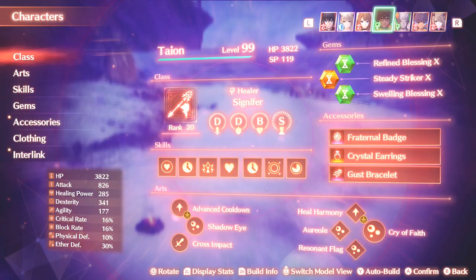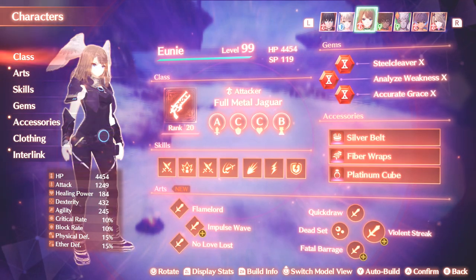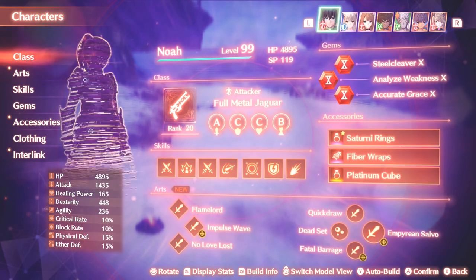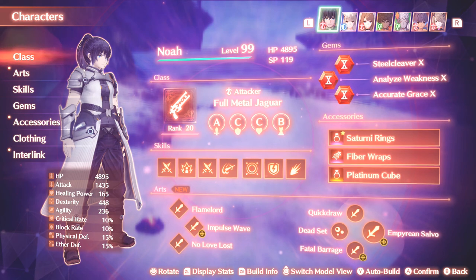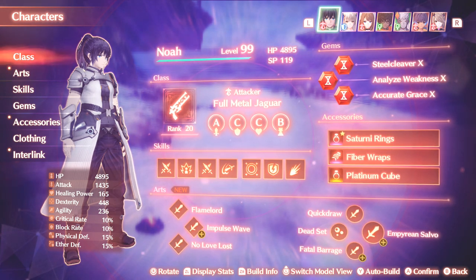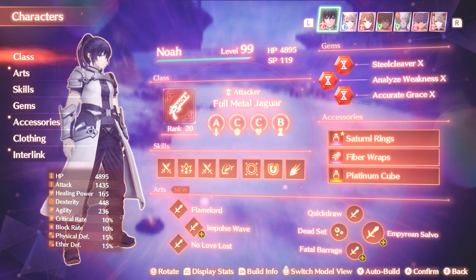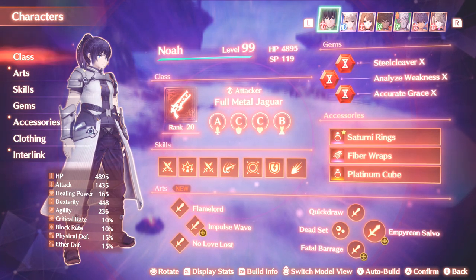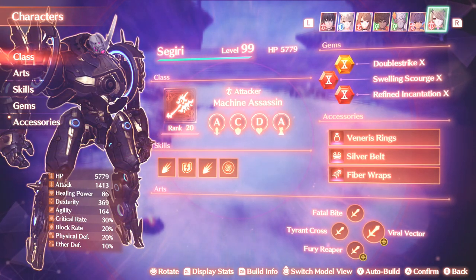That's pretty much all I need to say. I have the pretty standard stuff - I've got a Dodge Tank for Mio, because that's what she's really good at. And I have two Full Metal Jaguars with the typical setup of having Attack Power for the accessories, Fiber Wraps for the Launch Damage Bonus, and Platinum Cubes, which give them more damage for their Fusion Arts used during Chain Attacks. Sigiri can't really be the focal point of our strategy, but she's extremely useful in the context of doing Chain Attacks.